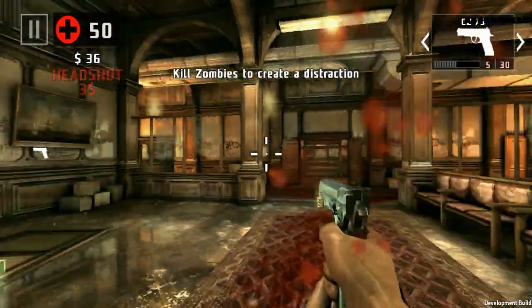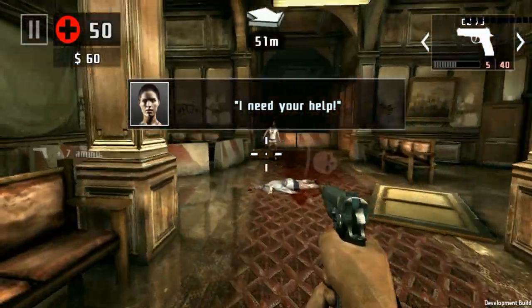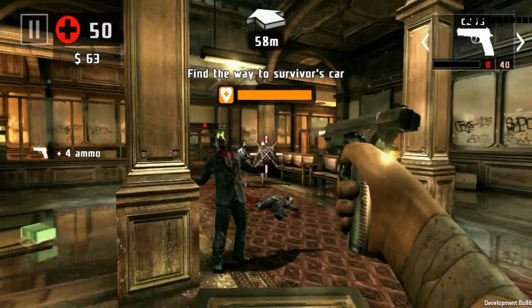I think if a zombie's coming behind me there's like a skull indicator that comes up. I need your health - where is she? Oh for god's sake, die!